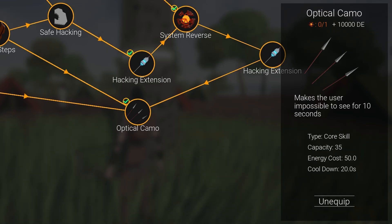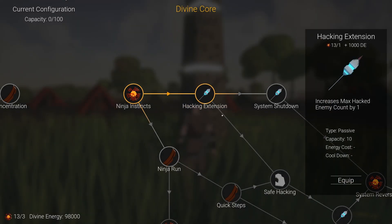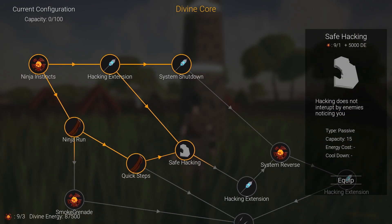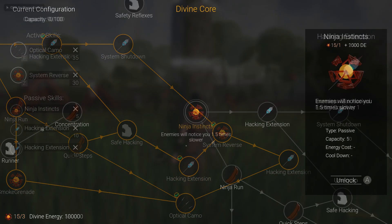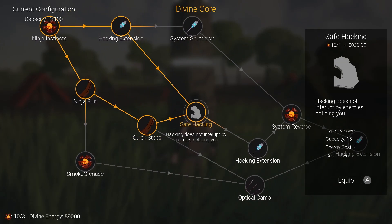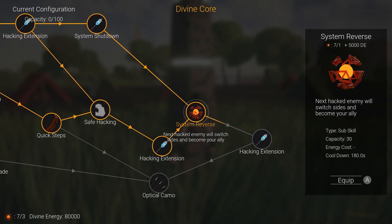To unlock a new skill, you should make sure that you have at least one Ancient Core, enough divine energy, and that all of the parent skills are unlocked. If all the requirements are met, the skill will start shining a bit, and you will be able to obtain it either by double-clicking or by pressing the button in the info section. When the skill is unlocked, it can be equipped, again either by double-clicking or via the info section. This menu also has complete controller support, and it turned out to be so good that I still can't decide which input method is more comfortable in this case, so I think it's pretty cool.